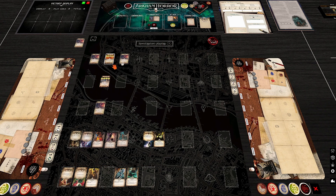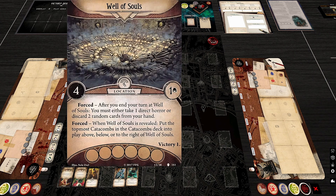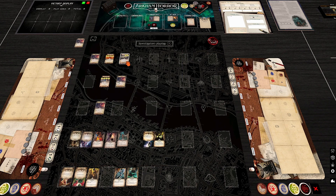Next is the Well of Souls, worth one victory point, placed below. When you end your turn here, you must either take a direct horror or discard two random cards from your hand. These locations are great because they discourage lingering — you want to grab the clues and keep moving, especially since there's a victory point making it tempting to stay.